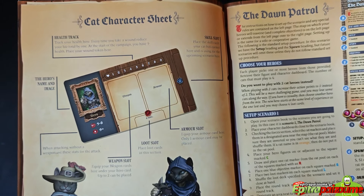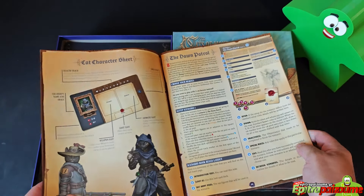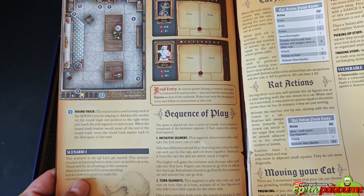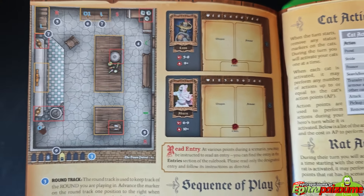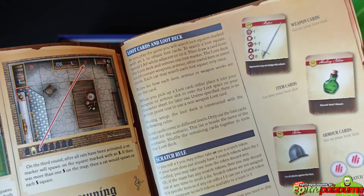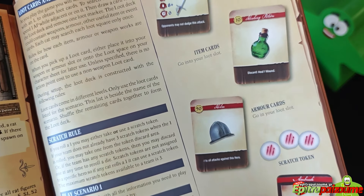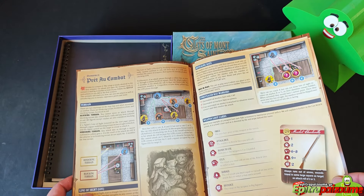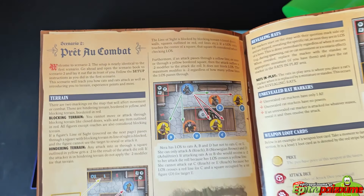We have a breakdown of the cat character sheet, the Dawn Patrol explained, and the sequence of play with examples. Various settings from the missions included in this demo, explanation of cat actions, rat actions, how you move your cat, how spawning works in the game, various loot cards, anatomy of cards, and things you can gain.